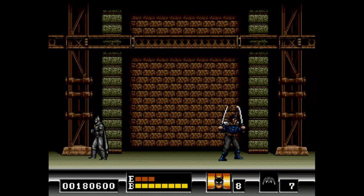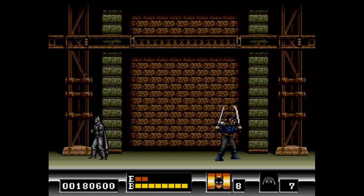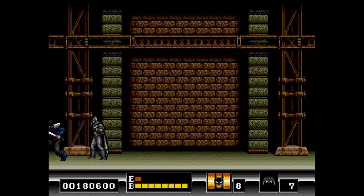With each punch it takes two hits to get one of the bars down, so you gotta hit him quite a bit. There's a faster way to beat him, but this is just a safe route — it's best to take the safe route.